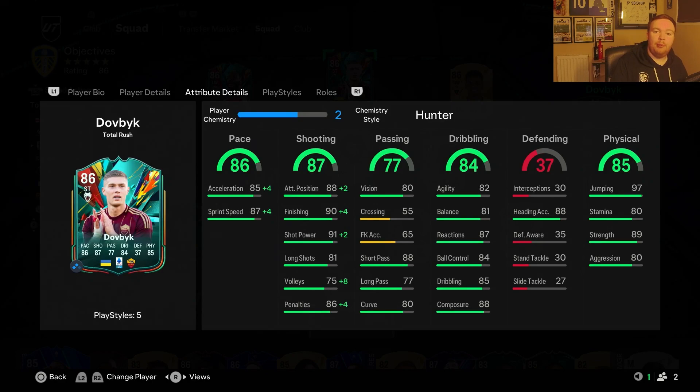He's got very good pace. I put a Hunter on him so obviously he feels faster, but even at 85 acceleration and 87 sprint speed, he can run past players like Varane and even an informed Van Der Ven. His finishing is amazing - whether it's a power shot or finesse shot, that 91 shot power and 90 finishing are excellent.